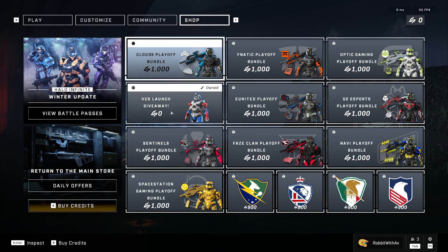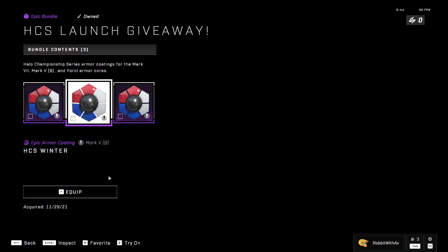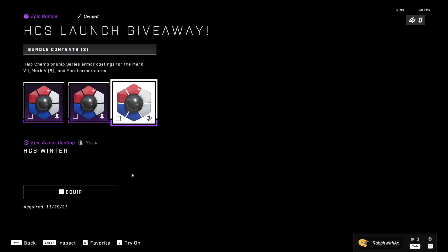We also have the H.J.S. Launcher Giveaway, which will never leave — the H.J.S. Winter Armour Coating for the Mark VII, Mark VB, and URI.